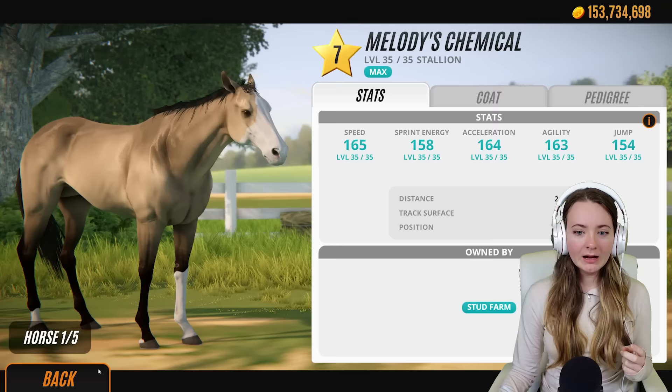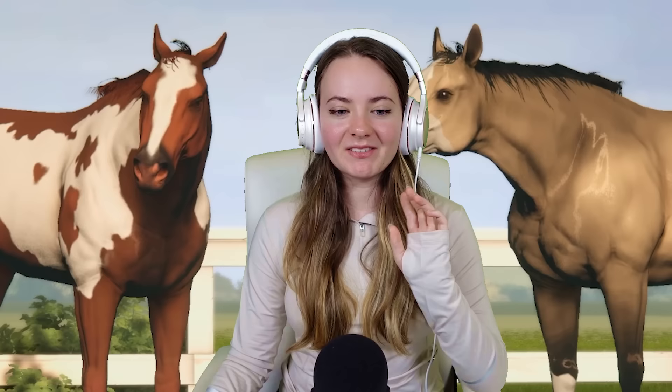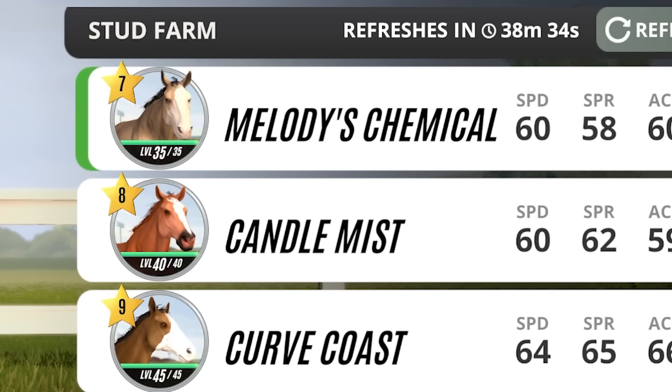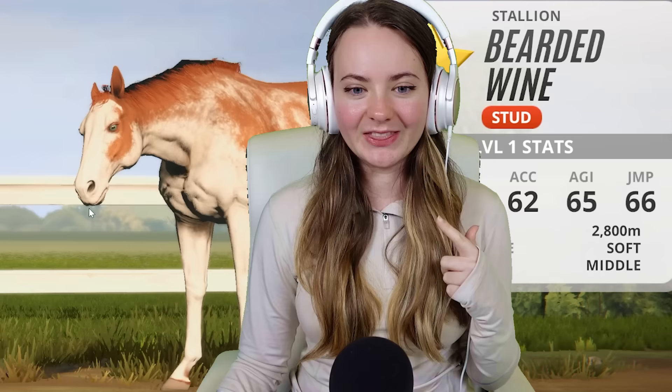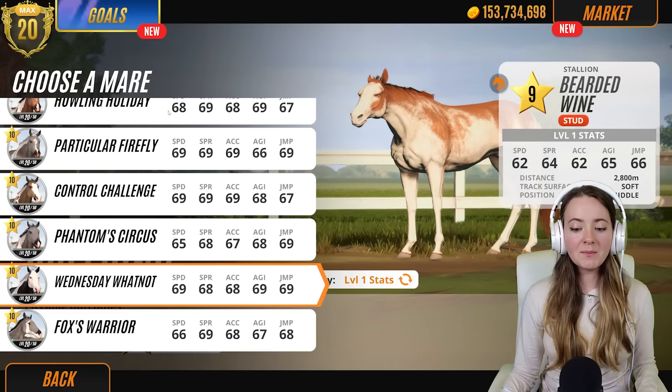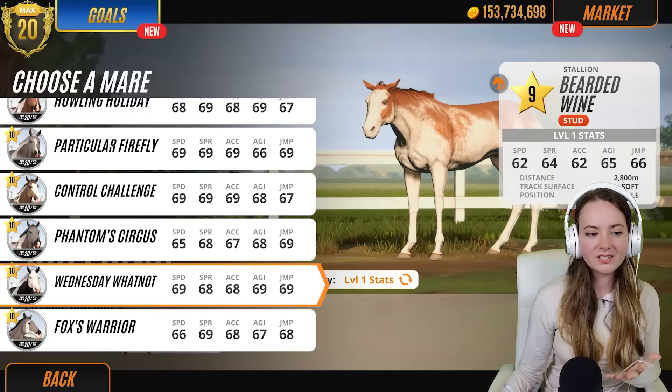I'm pretty sure this was bred with a generic created horse that Rival Stars did, so we should have some decent pedigree. I just played the Rags to Riches and saw that screen for the first time. This was kind of confusing to me at first, however I can see now that there are four options that are the game's creation horses, and then your stud is right at the bottom. We need bearded wine, and you can actually choose the horses now instead of scrolling all the way through.